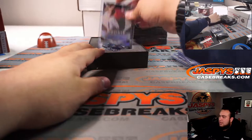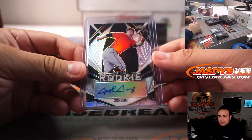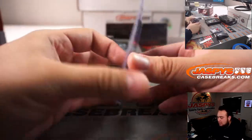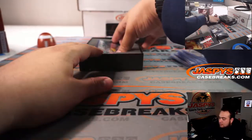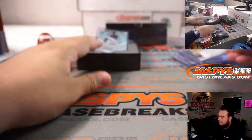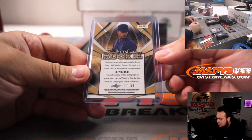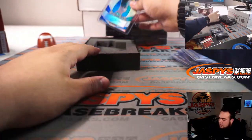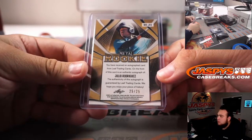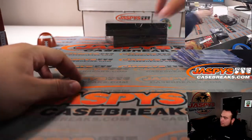Next one — we have Josh Jung, 9 out of 10. We got Jeff Okuda, 9 out of 10. Michael Pittman Jr. Devin Garcia, out of 50. And we got Julio Rodriguez — Mariners prospect — 25 out of 25. Two more boxes.